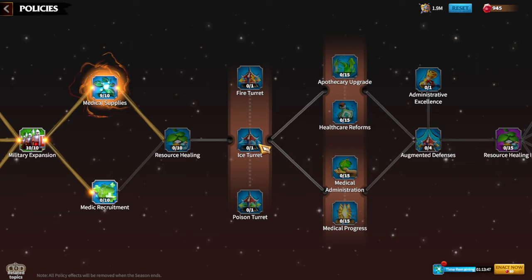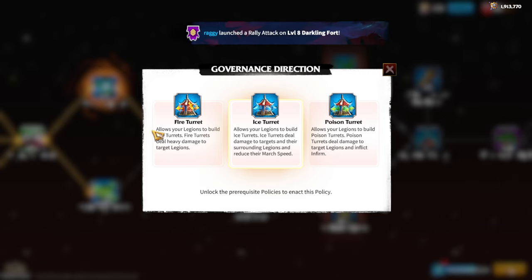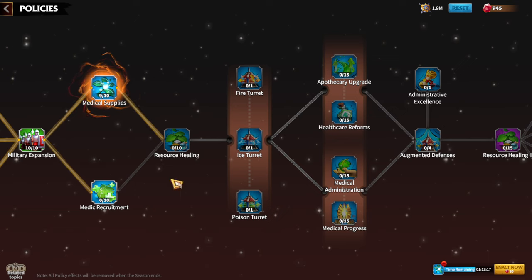Next we have the first choice: Fire Turret, Ice Turret, and Poison Turret. In terms of damage, Fire Turret has the highest damage in the game. Ice Turret is all about slowing enemy march speed, and Poison Turret gives ticking damage which might be effective against tier 5 players. I always choose Fire Turret from these three because I want more damage on the battlefield.